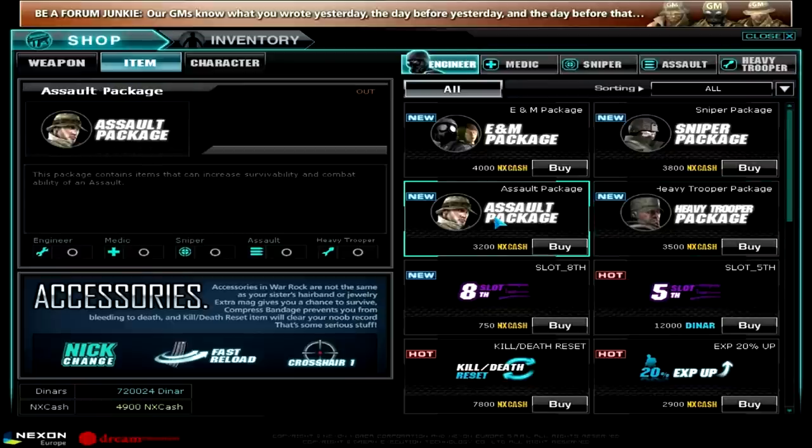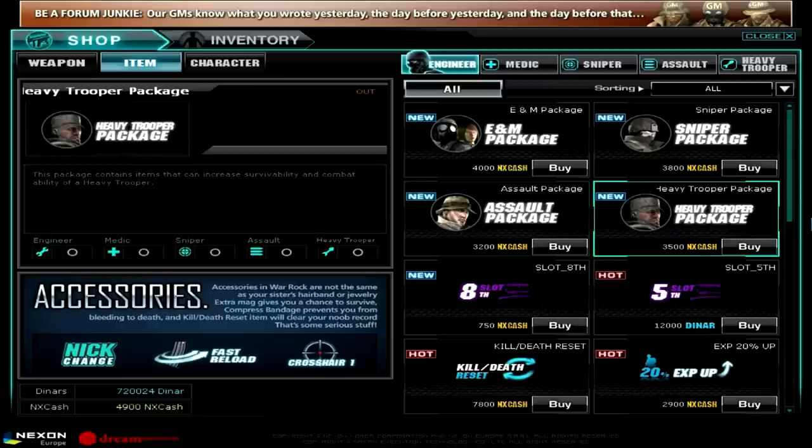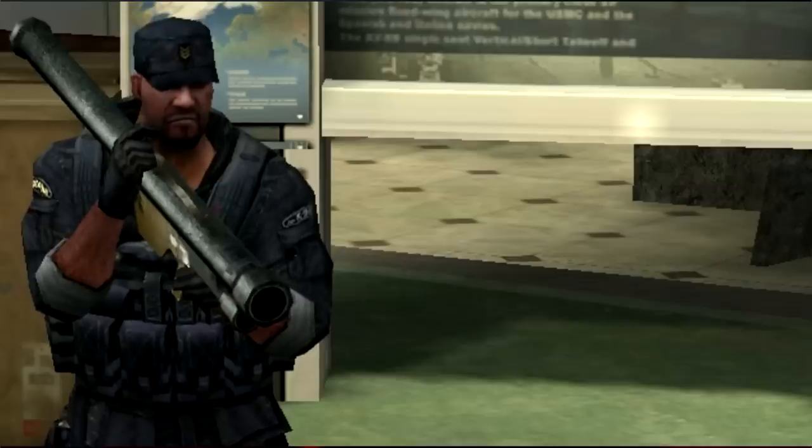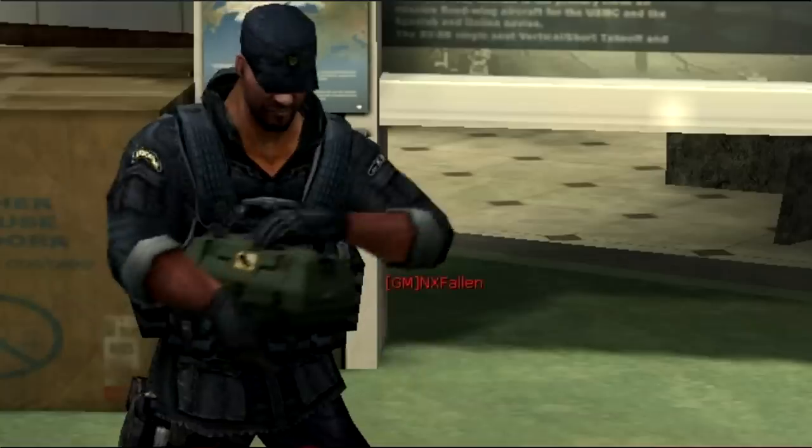There are also four new weapon packages. The first one is the assault package, which brings you the AK-47 tube, extra ammo, and a compressed bandage. The second package is the heavy trooper package, which includes a new kind of stinger, the T-bomb, heavy trooper ammo, and a heavy trooper ammo box.